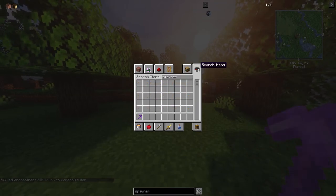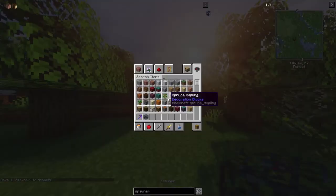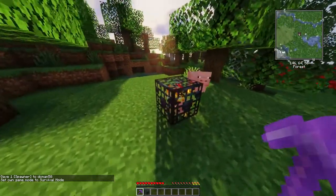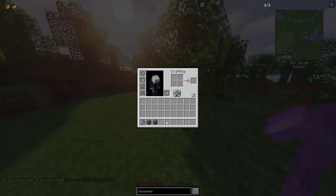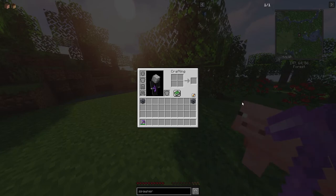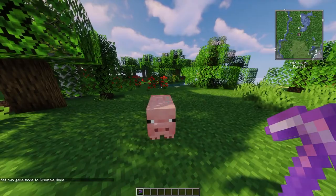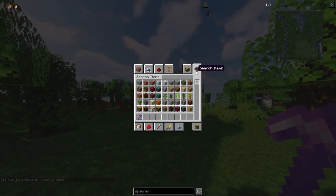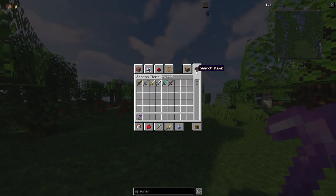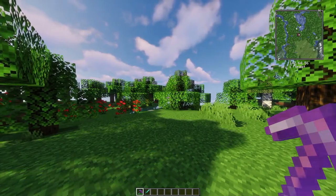So now if I have a spawner in the world — like so — placed down. By default, all spawners are pig spawners. Break it, and it will drop a spawner, and as its lore it will say the type of spawner that it is. And with a sword, if you kill a mob without any looting, it will have a one in a thousand chance of dropping an egg.